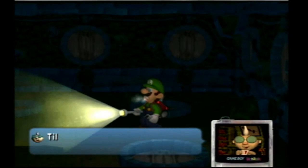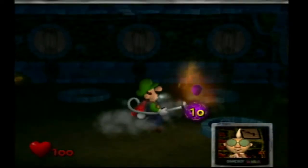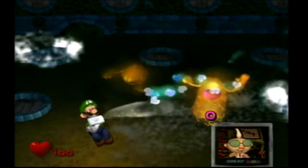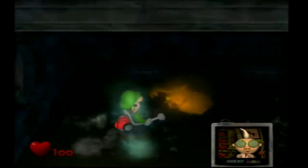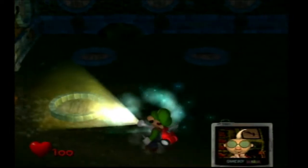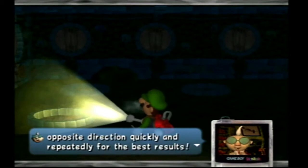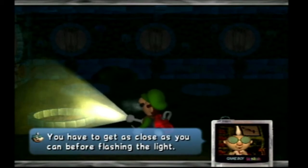We've got two so far. Hold the R button for C stick. Next one's right here. Oh, there's two. Let's see if I can get this one too. Let's go get them - like becoming Ghostbusters. Tilt the control stick in the opposite direction quickly and repetitively for best results. You have to use the flashlight. Surprise them with the light and get close.